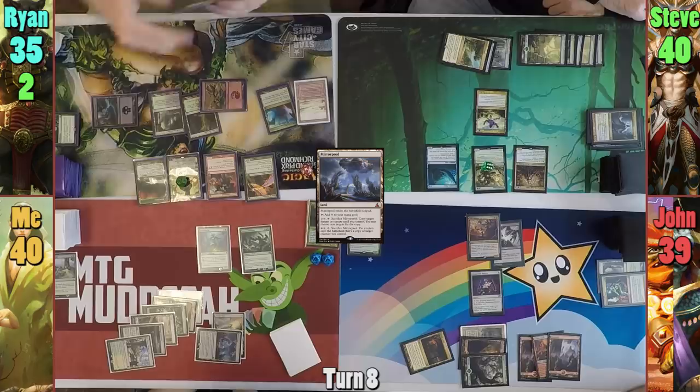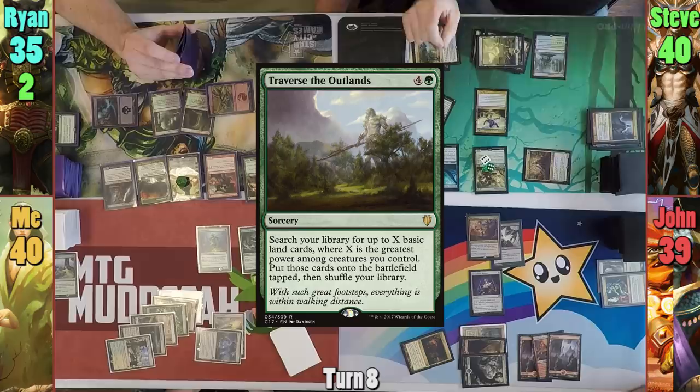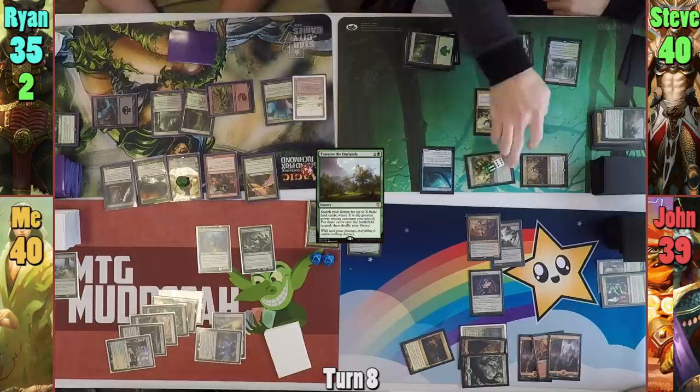Steve activates Voril in his main phase and doubles the counter on his Hydra. He then casts Traverse the Outlands, which when it resolves allows him to go and find twelve basics. Steve moves to combat, and friend becomes foe as he swings the Hydra at Jon for twelve. At the end of Steve's turn, Jon cracks the Hedron and draws three cards.